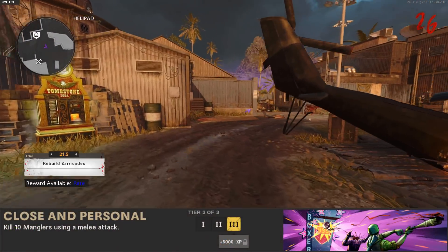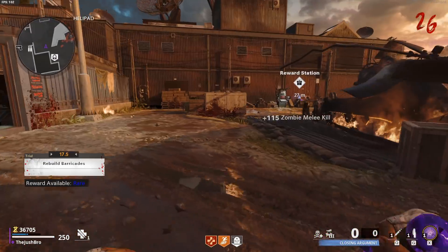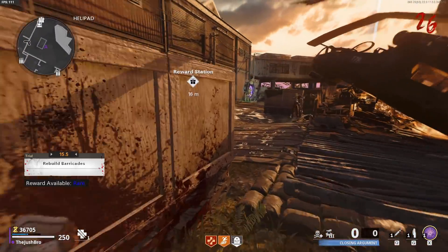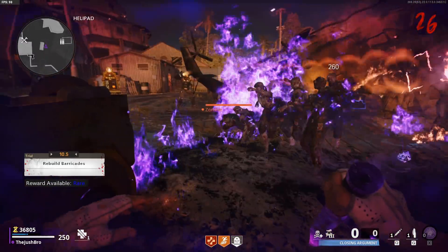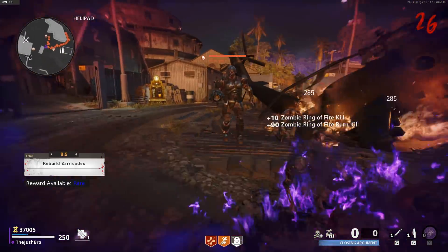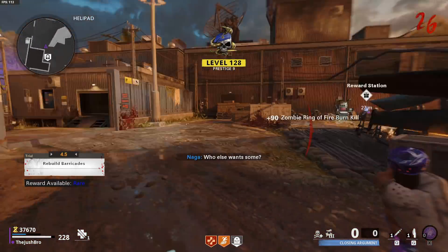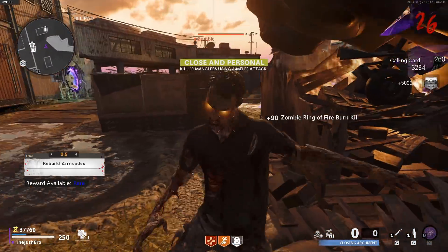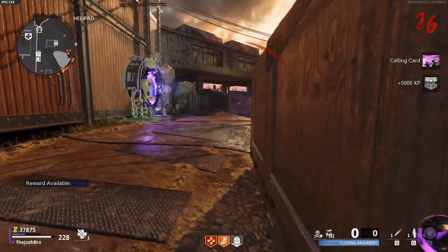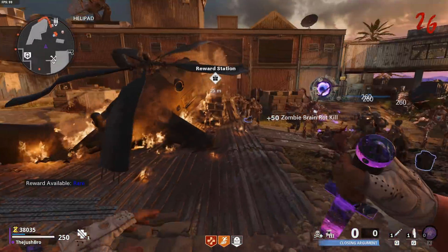The tenth challenge of the season is called Close and Personal, and to do this challenge you have to kill ten Manglers using a melee attack. The challenge is pretty easy — all you have to do is use the knife. I recommend getting that knife Pack-a-Punched up to tier 3, and also upgrading it through the legendary tiers from common, uncommon, rare, and so on. Then all you have to do is run up and knife the Manglers. Manglers spawn in on round 15, so they do have a little bit of health, but if you pop Ring of Fire you can literally one-knife them. If you have it triple-packed on the other rounds, you can still one-knife them as well. Pretty easy challenge — just knife them and you're done.